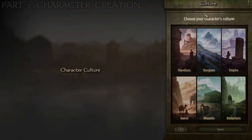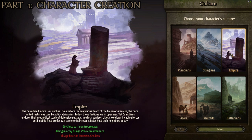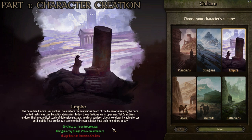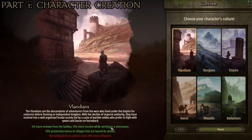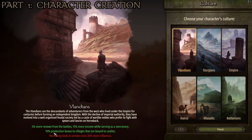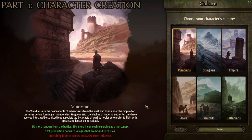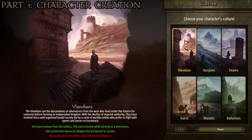For starters we're going to choose our character's culture. There are really two choices. You could start as the Empire because they've got good mounted heavy cavalry, solid armor, 20% less garrison troop wage, and being in an army brings 25% more influence. I'm going with Vlandia though, because you get extra renown from battles, more income while serving as a mercenary, and a 10% production bonus to villages bound to castles. The two best cultures for heavy cavalry are Empire and Vlandia, but I choose Vlandia.